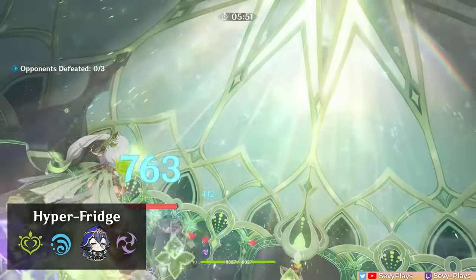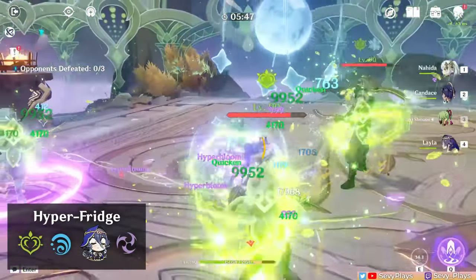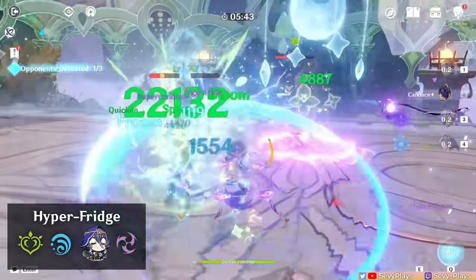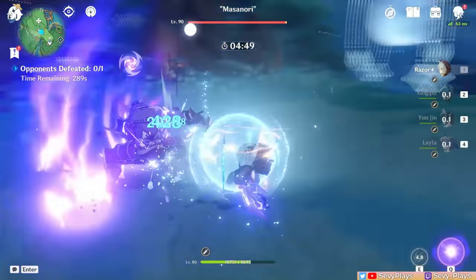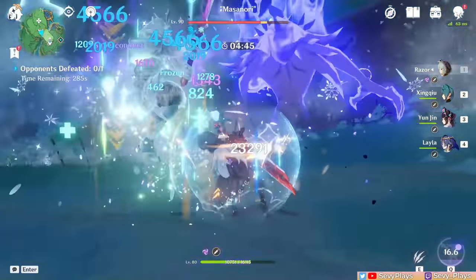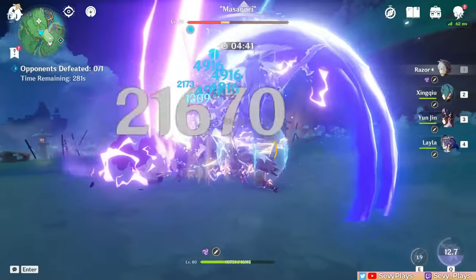Freeze is also compatible on a hyperbloom team, which involves a hydro, dendro, electro, and cryo, creating what's called a hyper fridge team. It also gives similar benefits to the fridge team, but this time making hyperblooms the main damage source. Layla can also be a defensive support for physical carries like Eula or Razor. Layla's cryo application can help Razor maintain superconduct uptime, plus her particle generation over time can battery the carries during their on-field time.